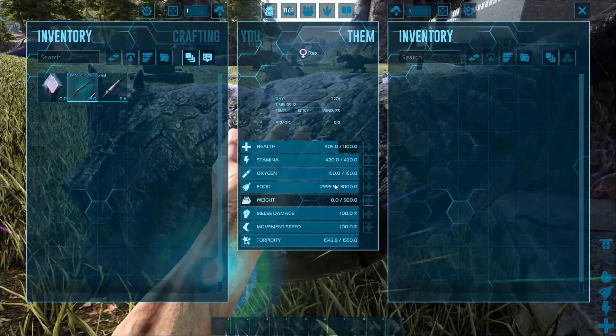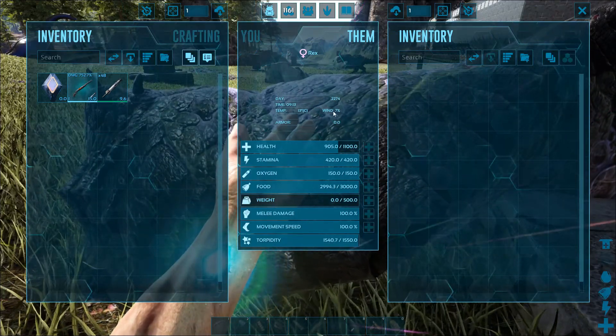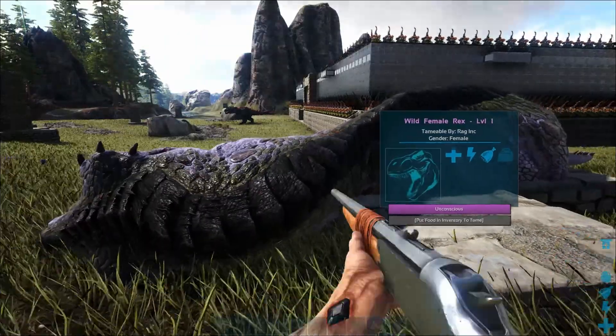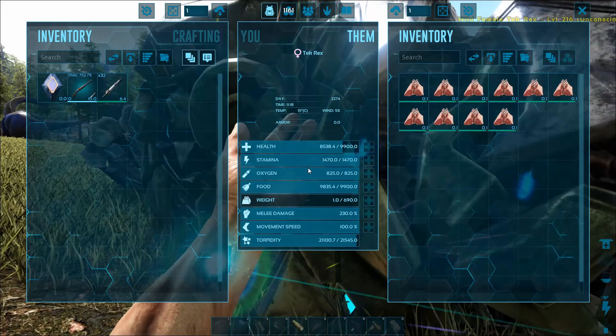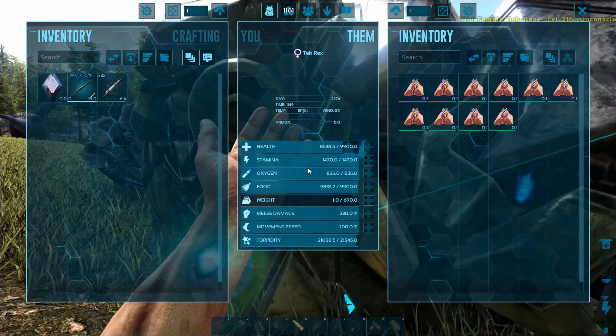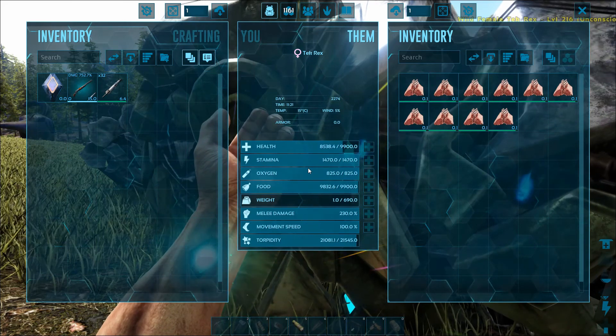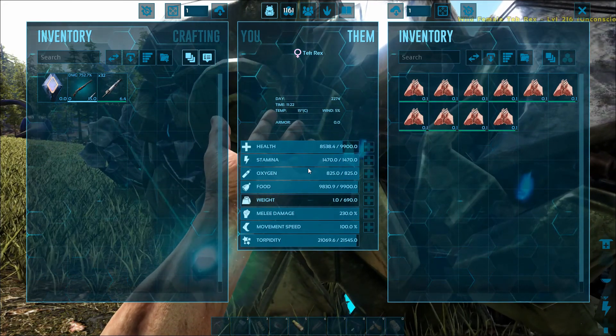Base stats on a Rex aren't too bad, but when they grow up they turn out to be a lot better. Level 1, as you can see, is pretty low, but when you get them higher they have some really good stats. While somebody might tell you to use Kibble — the Pulmonoscorpius Kibble — you can also just use Mutton on them. It does just as good of a job without the whole Pulmonoscorpius farm, and it's a lot less effort. It's still relatively quick too.